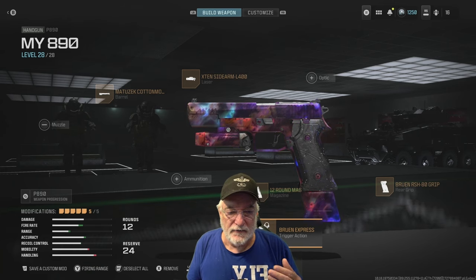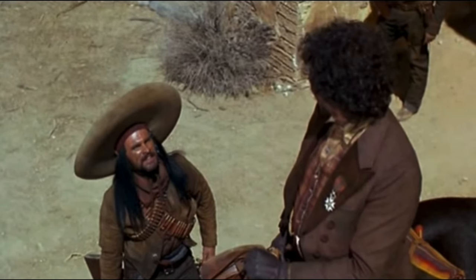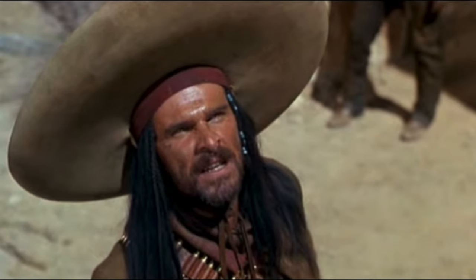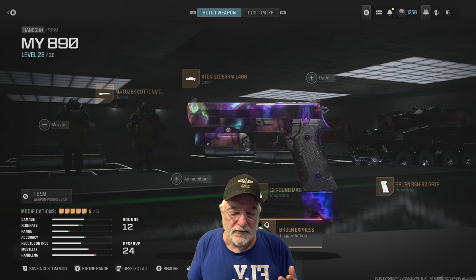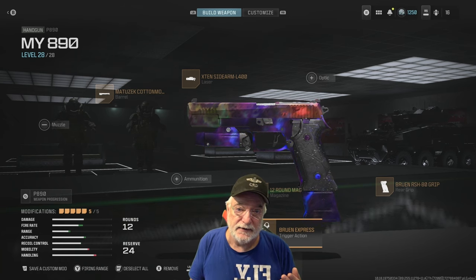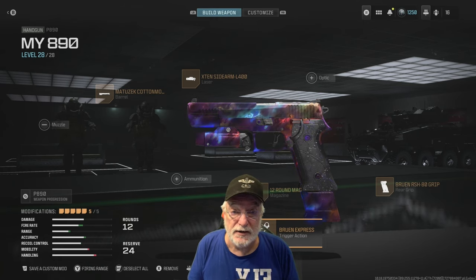There are a plethora of possible combinations. Would you say I have a plethora of piñatas? A plethora. Oh, yes. For your weapon to keep things exciting, one of them just came off a buff — the P890 handgun, the OG Modern Warfare 2 P890. I remember in Modern Warfare 2 this being a hip-shot machine.